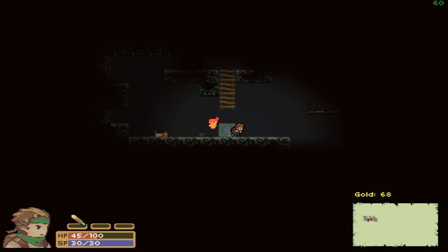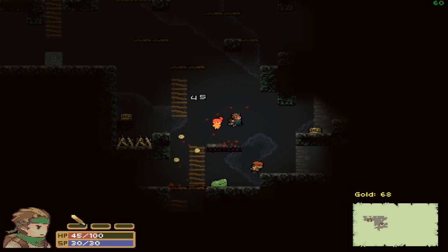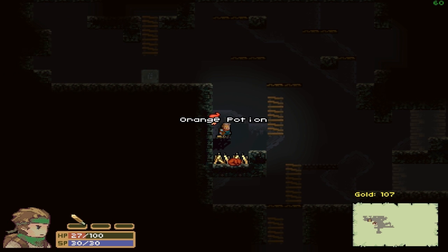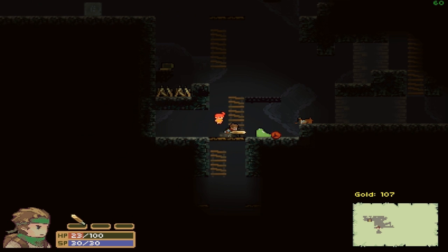If I can position myself to use the familiar effectively, it means I'll always have some passive damage, which is handy. I still don't do very much damage, but I'm only on level two. That chest was a mimic — it dropped a lot of gold though, so that's good. Trying to get to another treasure chest without falling on spikes. I'm running out of health, which is going to be a problem.